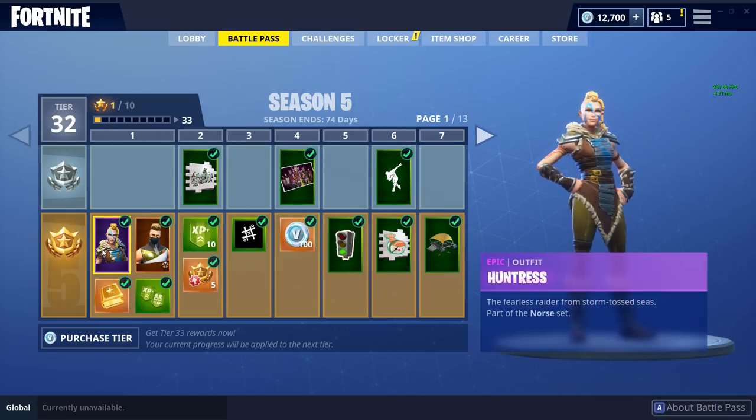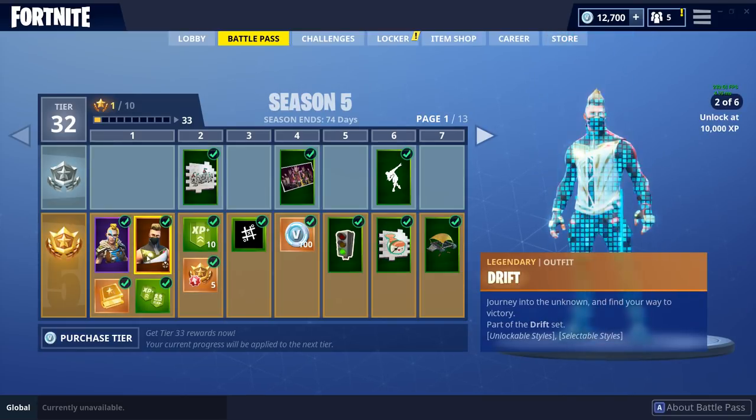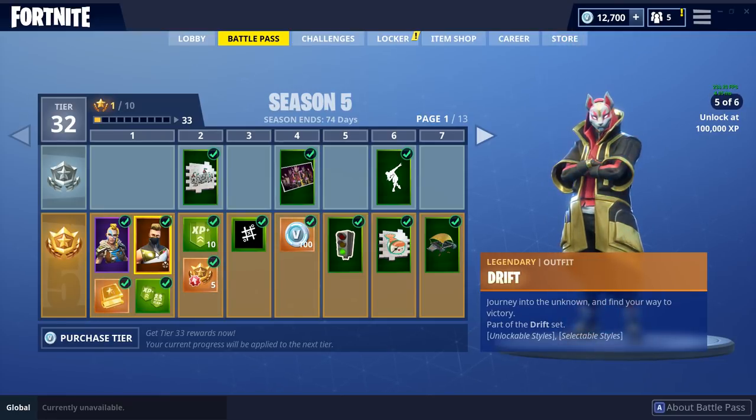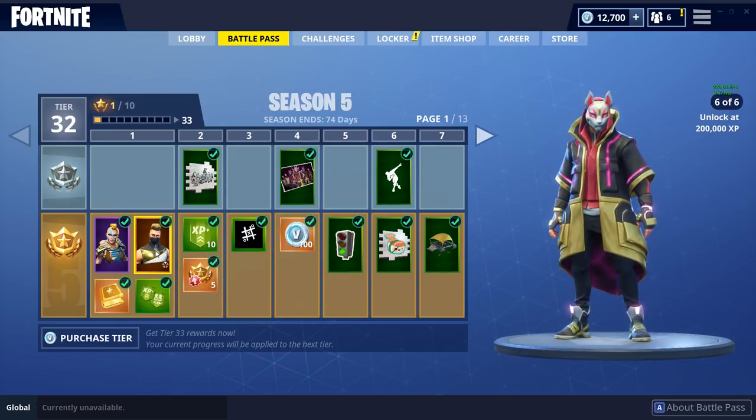We get the new Huntress outfit and we also get the Drift outfit when you first unlock. This one has unlockable styles, which is a pretty cool thing — you can actually unlock different styles for this character. They're really cool, and you get this electric lightning bolt effect around your character once you've unlocked 200,000 XP, which is really awesome.